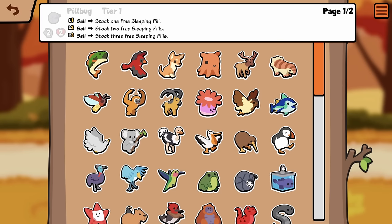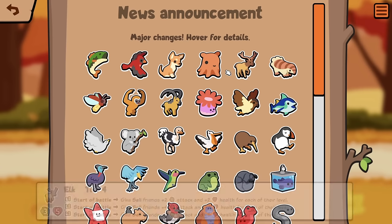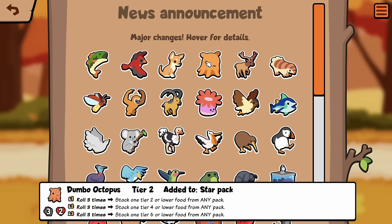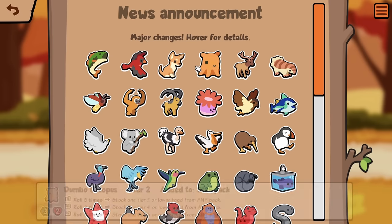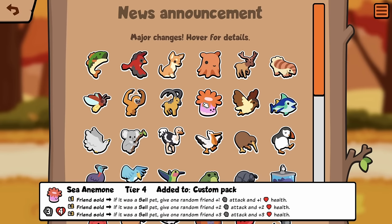Did they change Blobfish? I can't even look. Ibex: Enemy Pushed, remove 80% health from it. What the fuck? It's a Tier 5. I actually have no idea what pack this is in because it doesn't say added to Star. It seems insane with Chihuahua though, right?